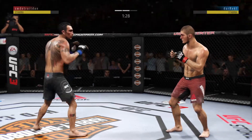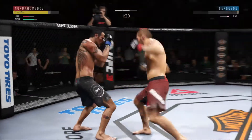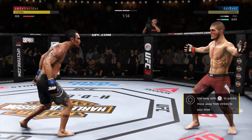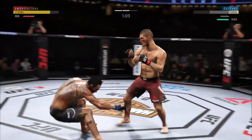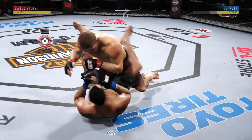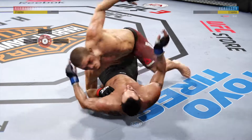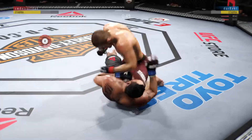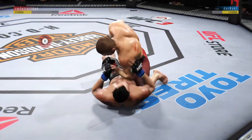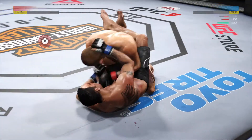90 seconds remain in the round. He's really starting to land a high number of strikes here in the second. He's locked! Ferguson out on his feet! He's in big, big trouble. He's in half guard. Nice elbow there. Ferguson's all sorts of bruised up on his body — that is gonna hurt something fierce tomorrow. And he turned it around into full guard.